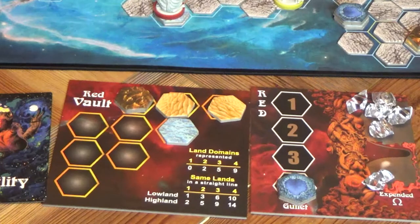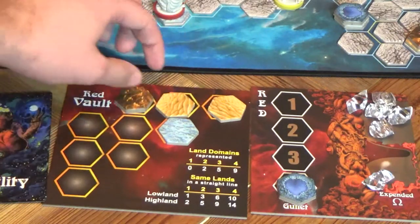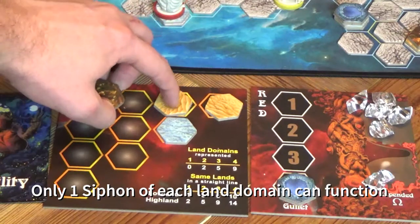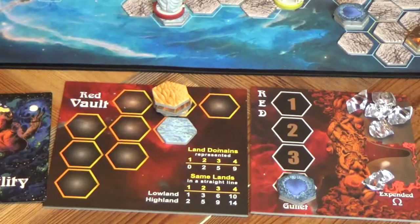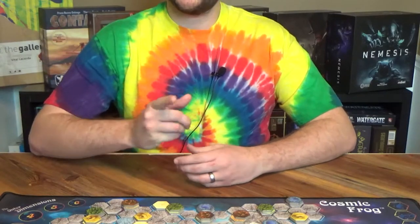The last subject I want to go over is siphons. A siphon is a collection of the same land domain and it must have a lowland on the bottom, a highland in the middle, and a lowland on top. I hope you enjoyed this video. If you found it useful, please like or subscribe and we'll see you next time.